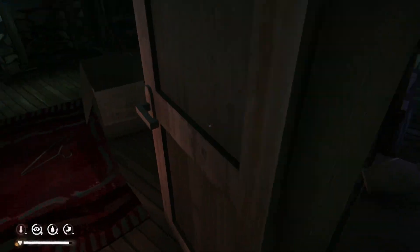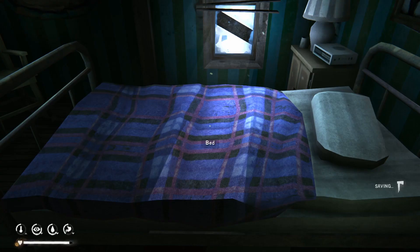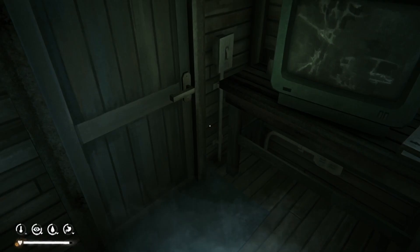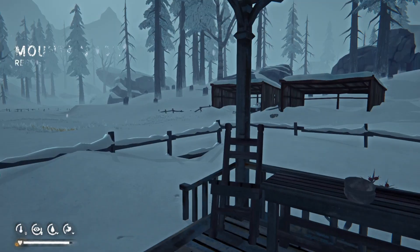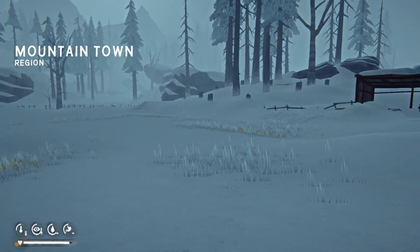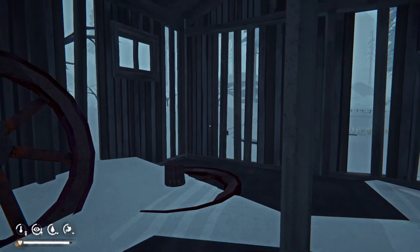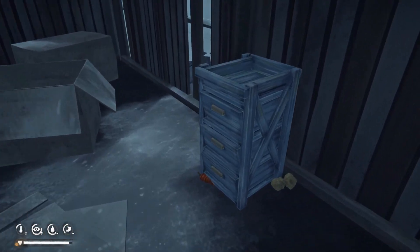Let's pass an hour to warm up a bit before we go outside. Frostbite risk — six percent. Just want to search some of the area. I don't know where these wolves went — that's not ideal. There's one out there. I don't know if he can get inside here. Looks like he can.